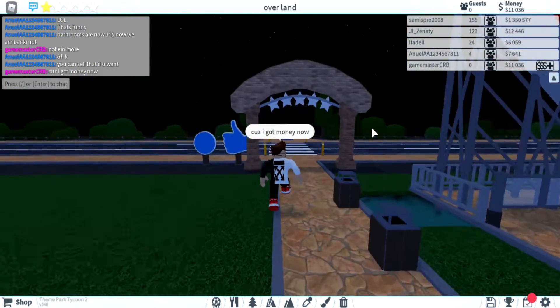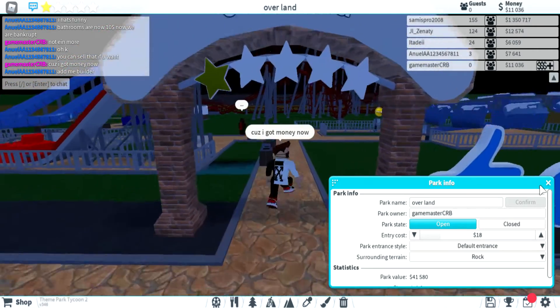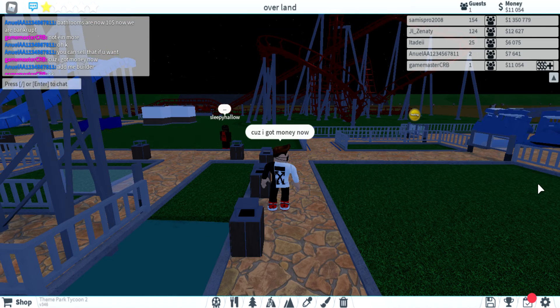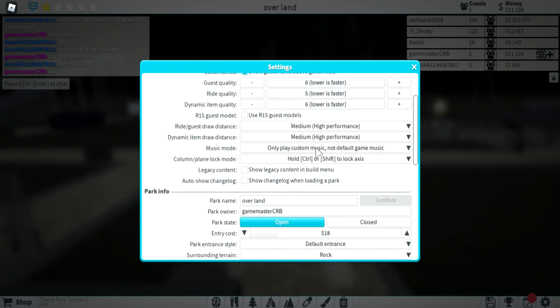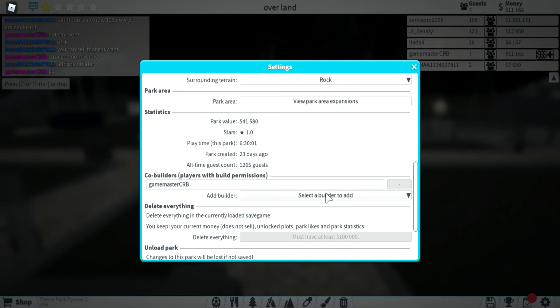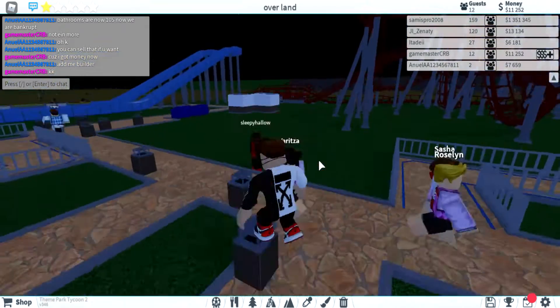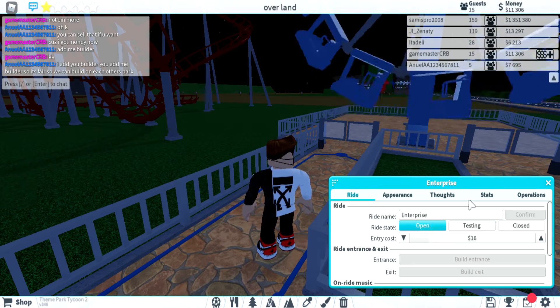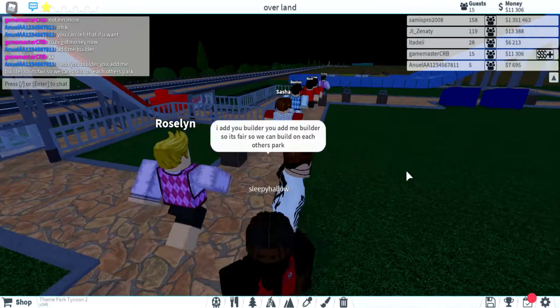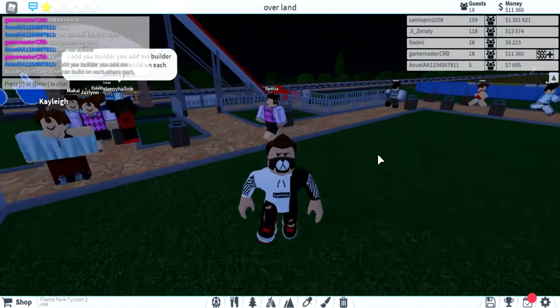We're just gonna open the park back up so we can get some more money. Hold on guys, I just need to add him as builder — it's gonna be real quick. Let me just open this up so people can ride it. I'll add you as builder so it's fair and we can build each other.